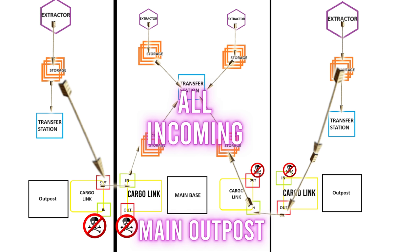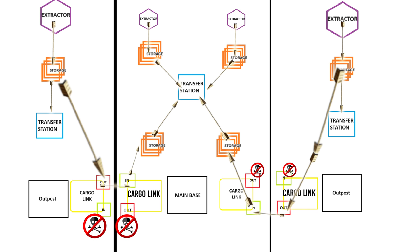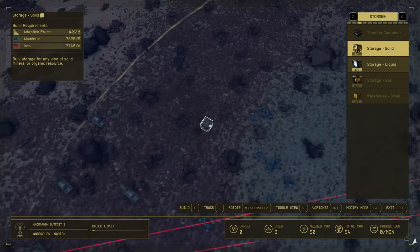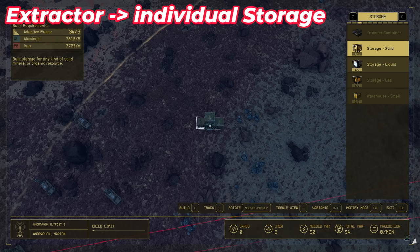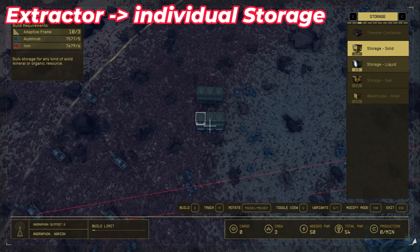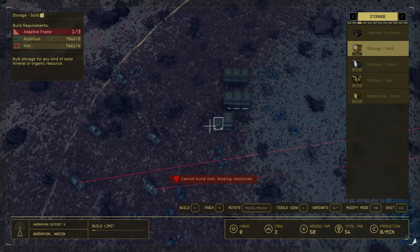At your main outpost, all resources are coming in. At outpost A and B, resources are going out to the main outpost to make sure you're not circling things around. For any outpost, have your extractors each going to their own individual storage system. This helps mitigate bugs that happen when you have over 60 links and creates a clean flow where you can problem-solve individual issues because it's easy to identify what links are not working.